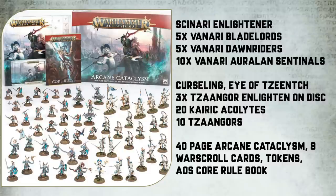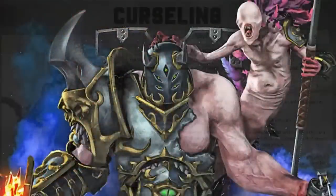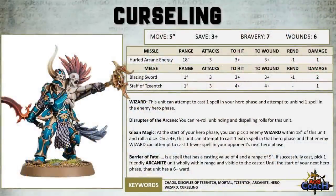We know there's one constant thing in life, and that is change, so let us look at the gifts that Tzeentch has provided to us. Unlike the Scinari Enlightener, your new Cursling hero isn't a new unit to your faction — however, it is an update to an existing sculpt.